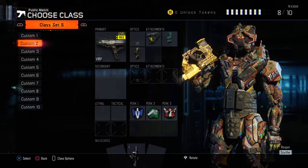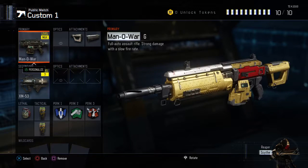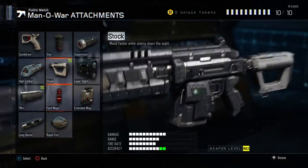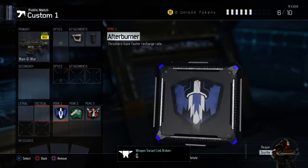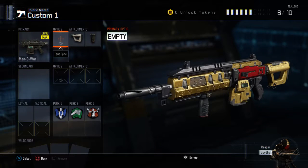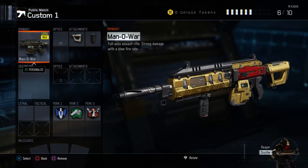My favorite last weapon is the Manowar. This thing is a beast all around — it is just way overpowered. The reason I like this weapon is because it has a decent fire rate with massive damage. The iron sights on it are pretty bad, and there's slight recoil, but not that much.